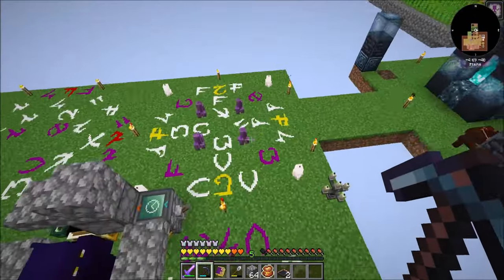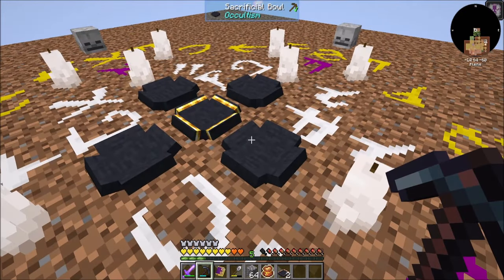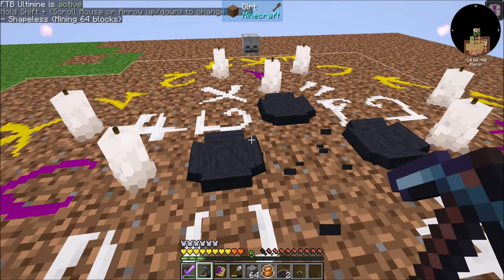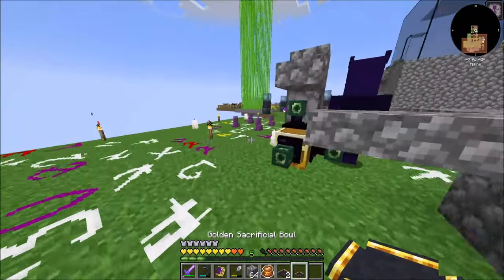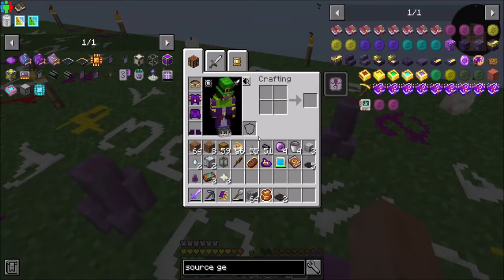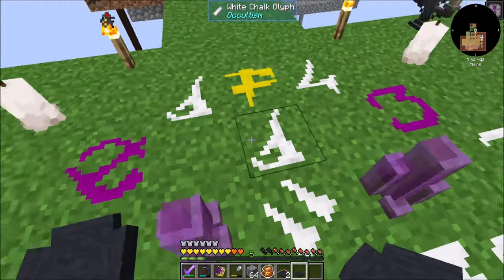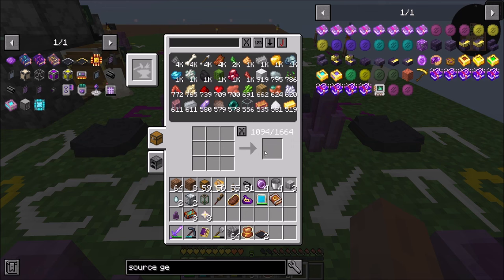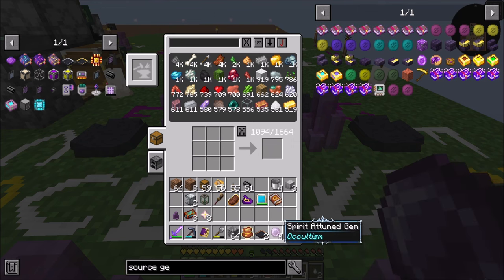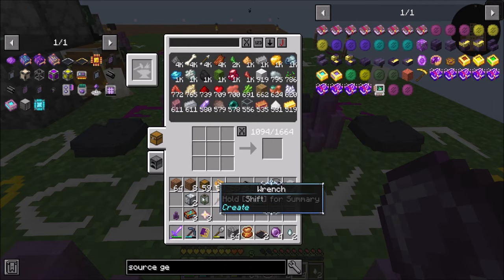And now I can go upgrade these dudes, just the same as I did before. What I'll do is just replace you, and then I'm going to craft these two off camera. Easy peasy — it's two spirit crystals, right? Two spirit crystals and then the blocks of silver.